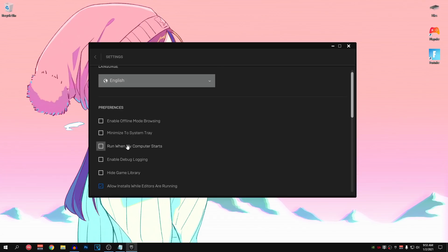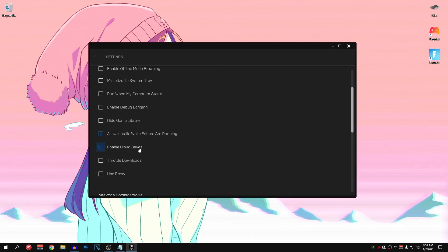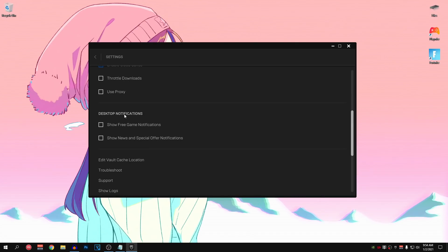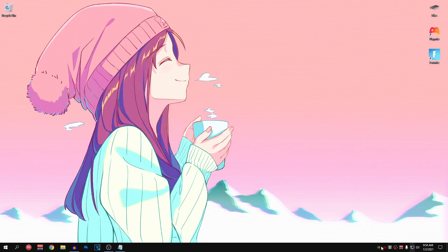You can always open up the Epic Games Launcher whenever you want to play Fortnite. Scroll down — enabling cloud saves is optional, but if you guys want every bit of performance, disable this as well. Then scroll down again and go into Desktop Notifications. Make sure that both boxes are unchecked so we don't get any annoying notifications which cause performance drops. After all these steps, close out of the Epic Games Launcher — as you can see, it closes out fully even from the background.